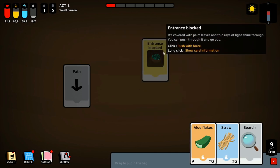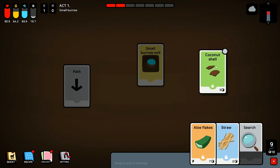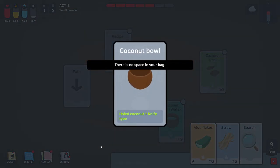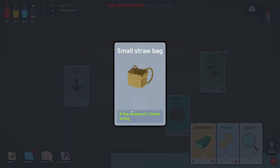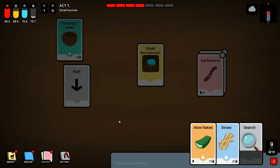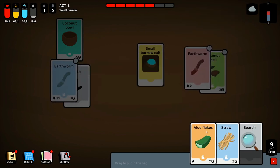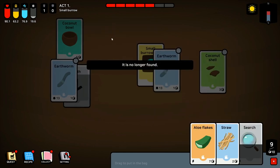We found a blocked entrance here — if we click it again we can get out. Let's search a bit more. We found a bowl of water. It's telling me I need a small straw bag, a few straws, and straw string. I need to make as much straw as I can. You can keep searching normally until the remaining space is full. Found some dead worms — that's it. Let's go out of the burrow.